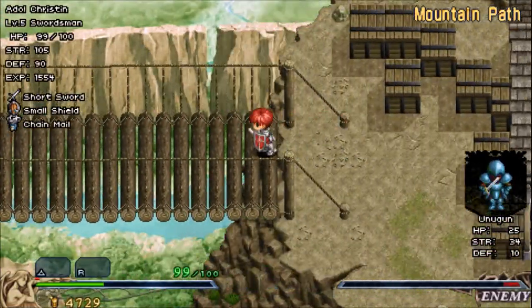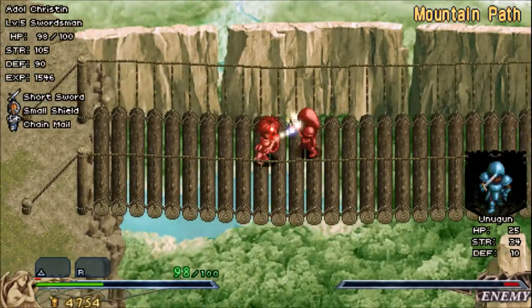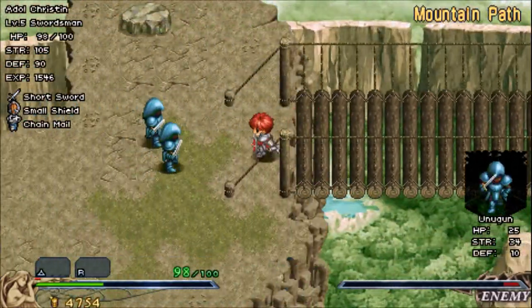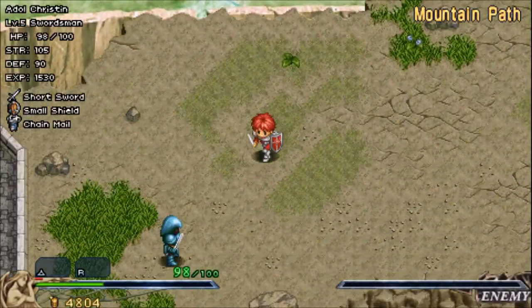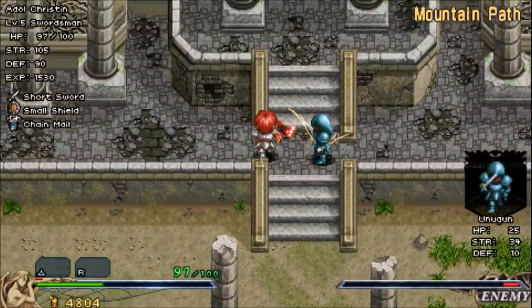I went on this bridge, and I literally ran back and forth, and every single time that a monster spawned, I would kill them. That was it. Just going back and forth, not really moving from that back-and-forth trajectory, because the monsters will kind of come to you. I figured that was the easiest way to do it.